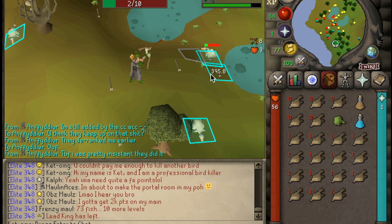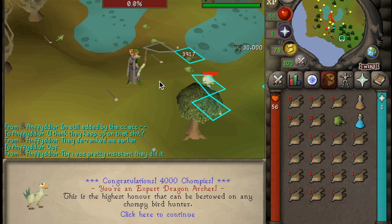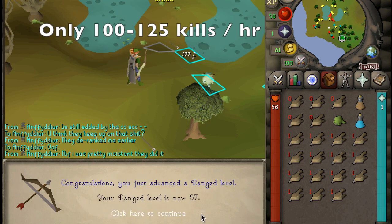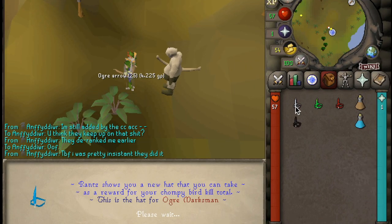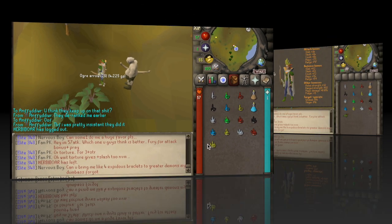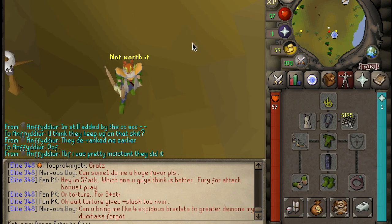So do you remember that stupid little thing that I was trying to do last video? I kind of went all the way with it. I got 4,000 Chompy Bird kills. This took between 32 and 35 hours to complete. Starting at such a low range level of 35, I ended up getting 190,000 experience in ranged alone. All that really matters is that I've unlocked the highest tiered Chompy Bird hat, which increased my Fashionscape level tremendously.